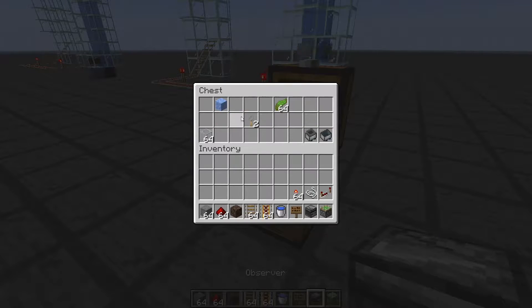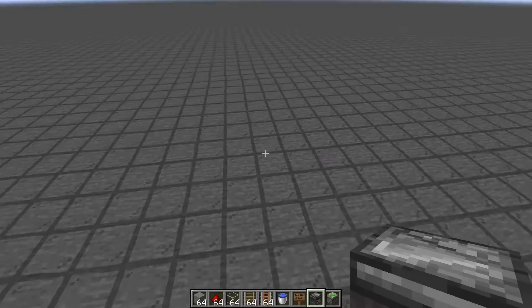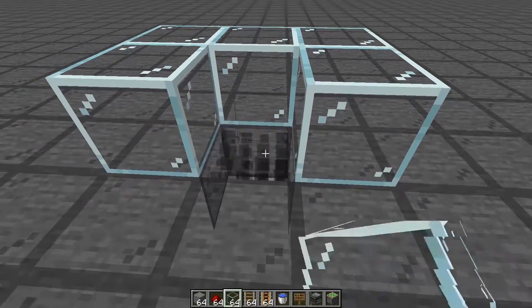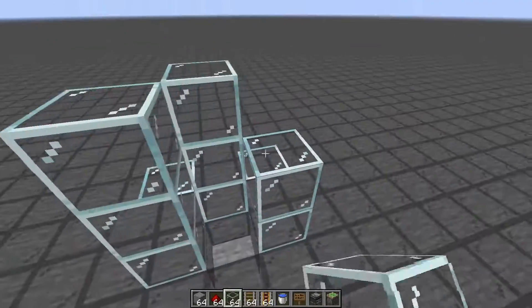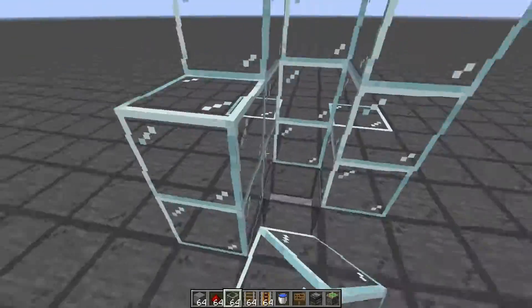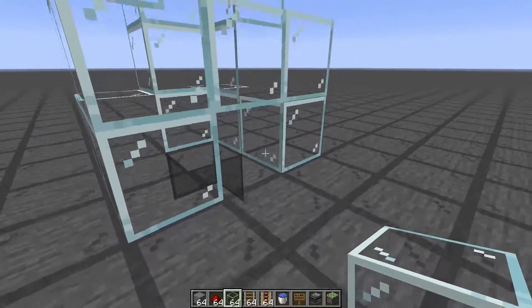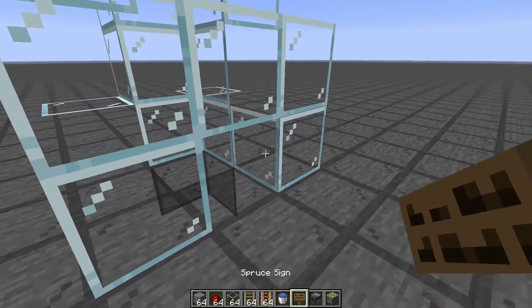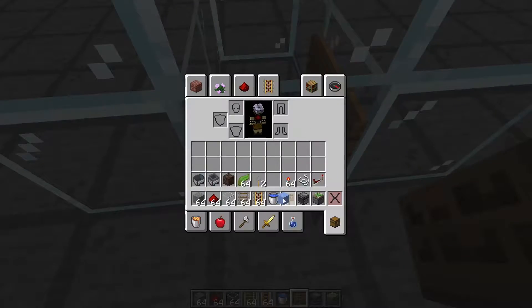We're going to take our area — say it's down in the mine — and get started with our glass blocks here. We'll mark out a little area for where our upward shaft is going to be and build out just a bit of space so we can have our entrance point ready to go. We want to place down a sign directly in front of where the water source block is going to be.